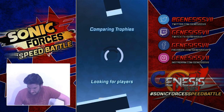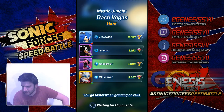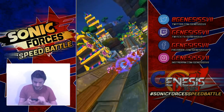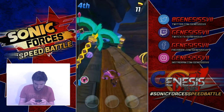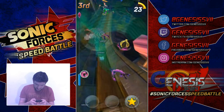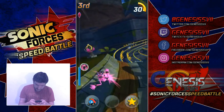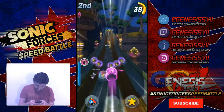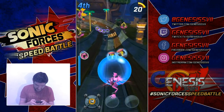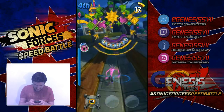Here we go, speed battle number four with Zazz — this will wrap up the update coverage. Dash Vegas once again! We've got a Shadow, a Classic Sonic, and a Rouge. I'm aiming for second to complete the set. Just going to casually collect rings — wow, thunder clouds, that could be quite drastic. They could appear at any time. We're on lockdown and we've lost our items as well — that is a bad combination. Bad Shadow, bad Rouge — why do you have to pick on the new guy?